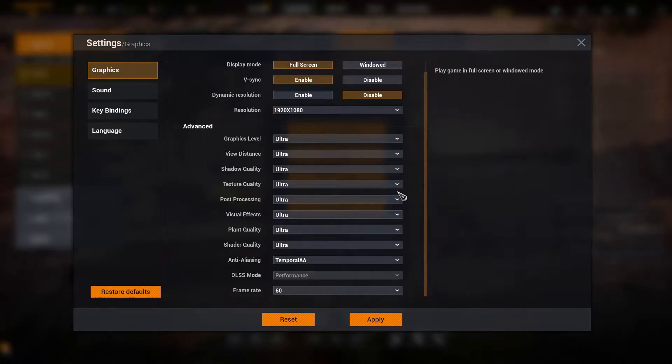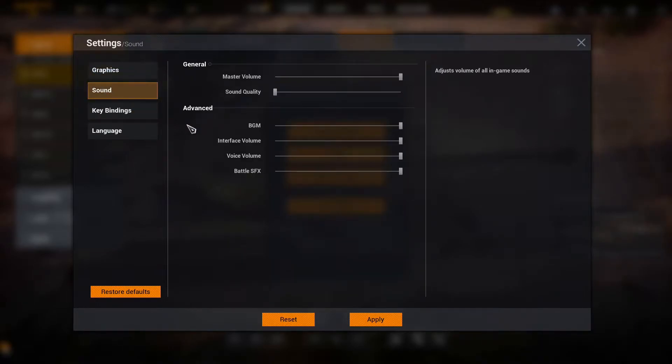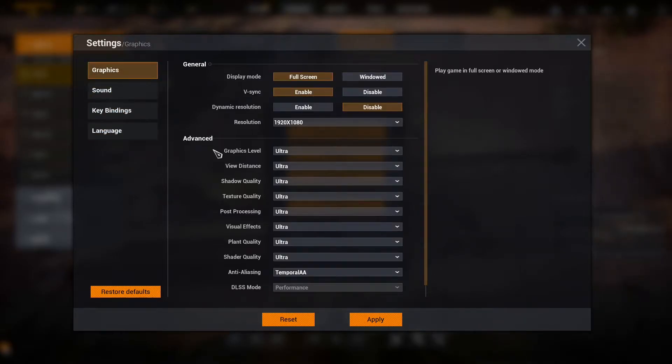Aside from those issues, the options are actually really well done with a huge amount of things you can change, and it does run really well. One thing I'd note is the frame rate counter is in an unexpected place — I didn't even realize it was there at first. Key bindings let you rebind everything, which is nice, and there's language support. A few things could do with adding, but it is in early access so they might come on full release.